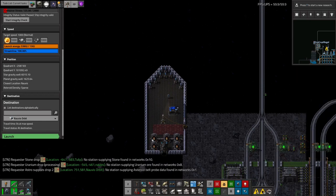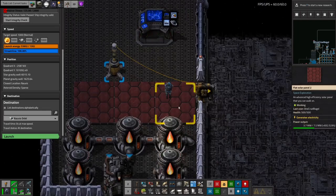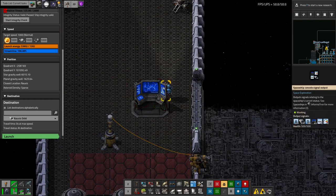Now that's all very well — we've got our ship from one place to another, but it was a very manual process, and this video is called spaceship automation, so I guess I better carry on. Automating a spaceship is achieved through circuit signals passed to and from the console. On the left side of the console is an input, and on the right side is an output.